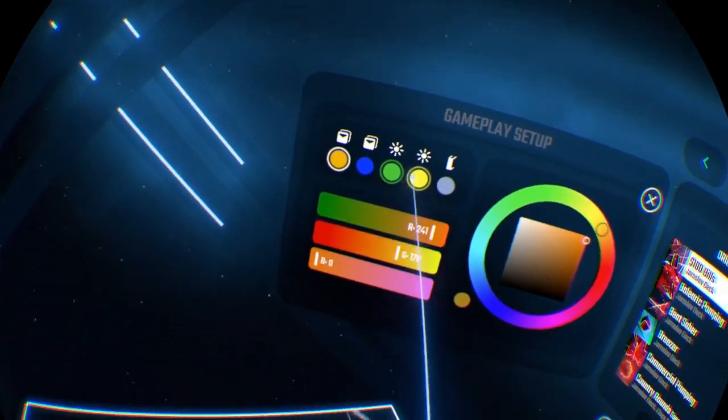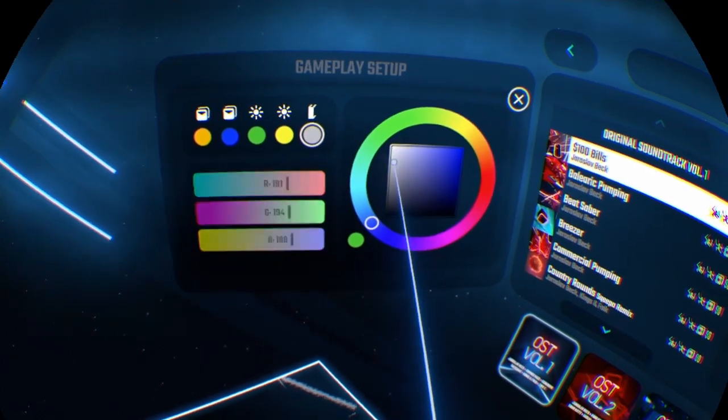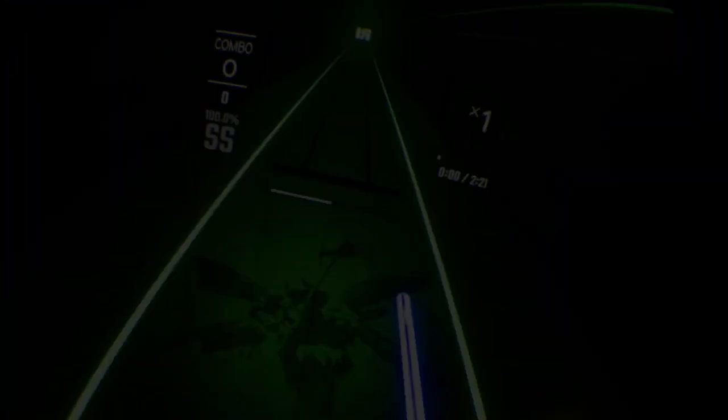You can also change the lights around you and the walls. I always use gray walls because they look quite cool.